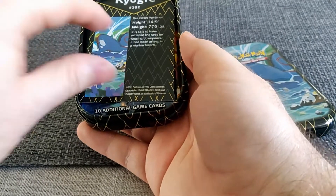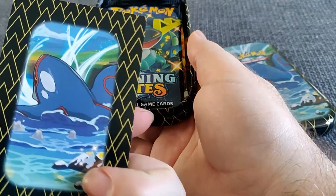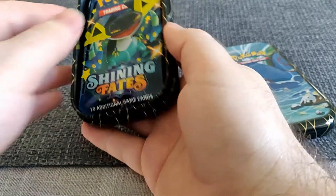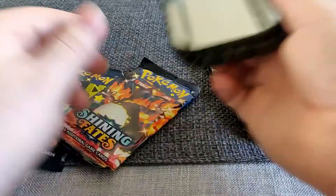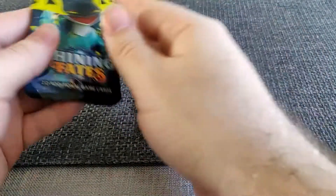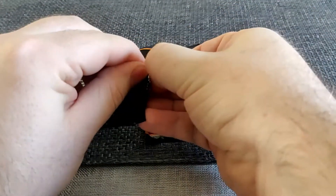I'm not sure if there are other coins other than Manaphy. We've got the Kyogre info card and again the same card artworks - Dragapult. I hear that the shinies are one in every four packs or so, so it'd be nice to get two shinies.